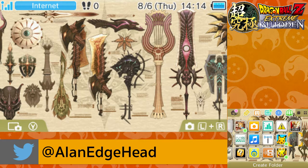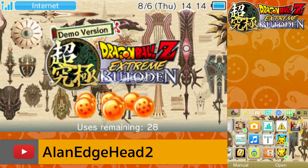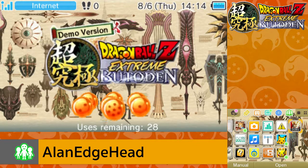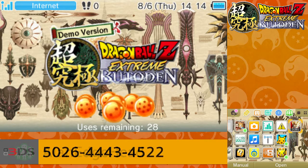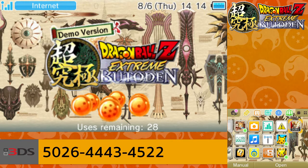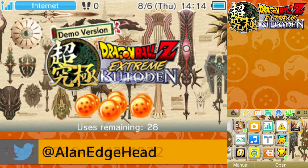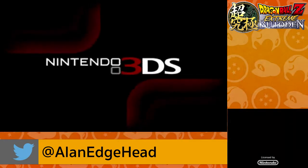Alan Itchhead here with a quick little video about a demo that just released today on the Nintendo 3DS eShop. It is the demo version for Dragon Ball Z Extreme Butoden, which launches October 20th, 2015. Pre-order on Amazon to receive an exclusive download code for the Super Famicom game Dragon Ball Z Super Butoden 2. It's going to be all Japanese, so you won't be able to understand it, but I suggest pre-ordering from Amazon and getting all that good stuff.